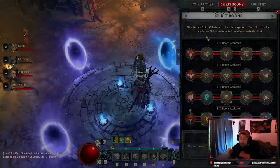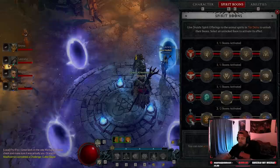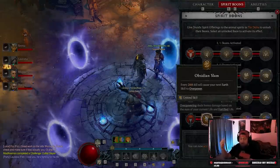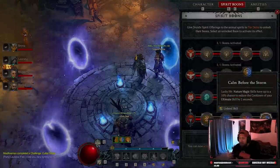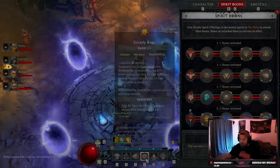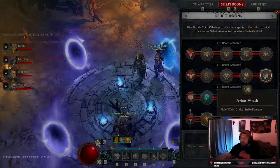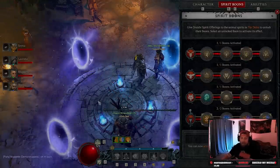For Spirit Boons, make sure you complete the quest to unlock all of them. In the Snake boon, take Clarity and Slam — every 20th kill causes your next earth skill to overpower, and all our abilities are earth skills. Then take Calm Before the Storm: lucky hit on nature magic skills has a chance to reduce cooldowns by two seconds, which affects Grizzly Rage. In the Wolf boon, take Energized — dealing damage on a lucky hit gives spirit back. Then Avian Wrath for 30 percent more crit damage, and Awareness to take ten percent less damage from elites, making us even tankier.